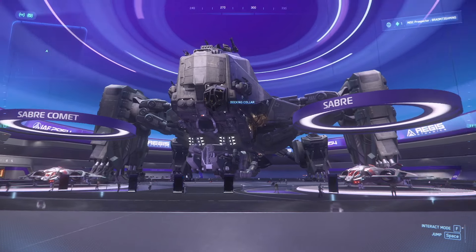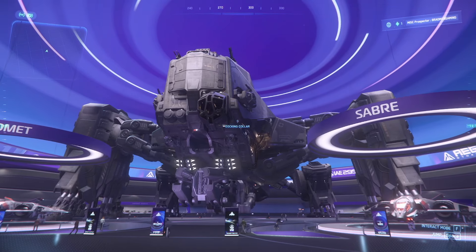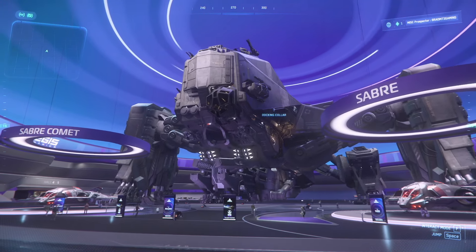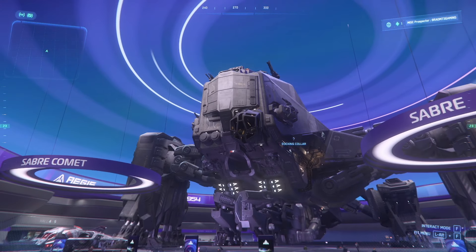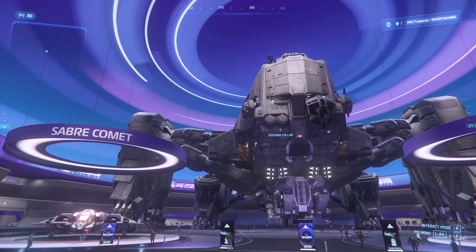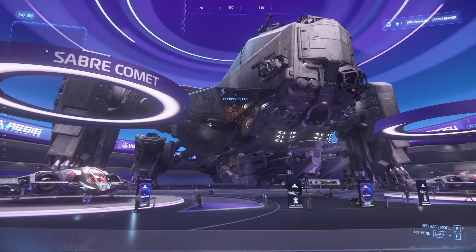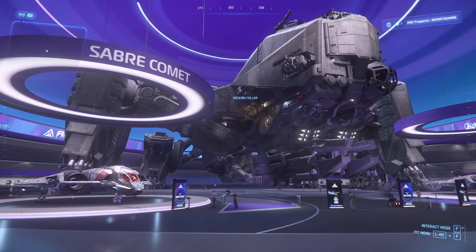Today is Aegis Dynamics day. We've got the massive Aegis Reclaimer — this is the gigantic salvage ship. You can see the cockpit right up there with the pilot and co-pilot seat. This is the ship-munching ship — it turns ships you've destroyed, come across, or any other salvage into money.